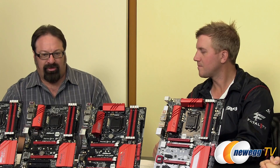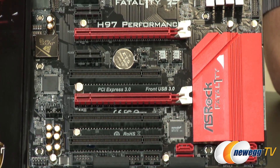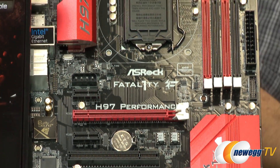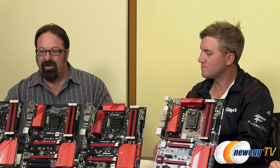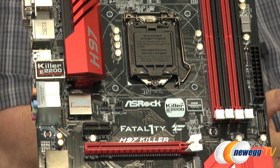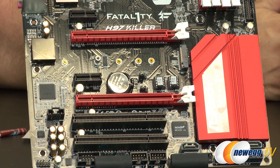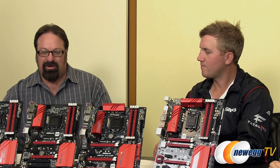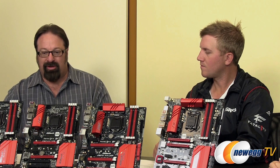All right, guys — I'm dying to know all the componentry. Let's jump right into what's specifically happening on each board. We've got five new boards for gaming. At the entry-level end is the H97 Performance — a basic entry-level gaming board with the basic gaming features and technology, at a great price. The next step up is the H97 Killer board, which adds a Killer LAN chip for better internet connection and performance — great for online gaming. It also adds an M.2 connector in case you want an M.2 memory disk.